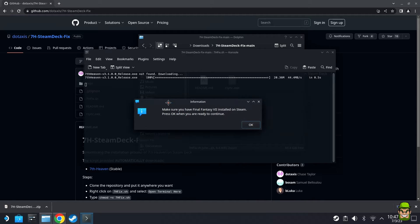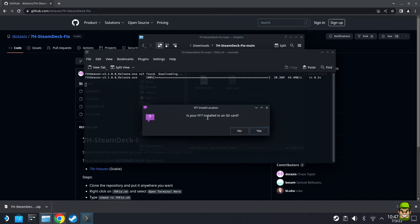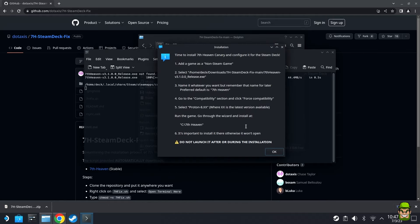Make sure Final Fantasy 7 is already installed — which we did earlier. Hit OK on the prompt. It'll ask: 'Is your FF7 installed to an SD card?' Hit No unless you have it on an SD card. In my case I have it installed locally on my Steam Deck drive, so I'm hitting No. Then you'll get another prompt — leave this as it is for now.